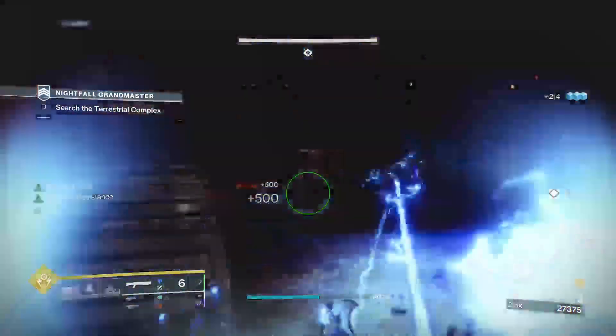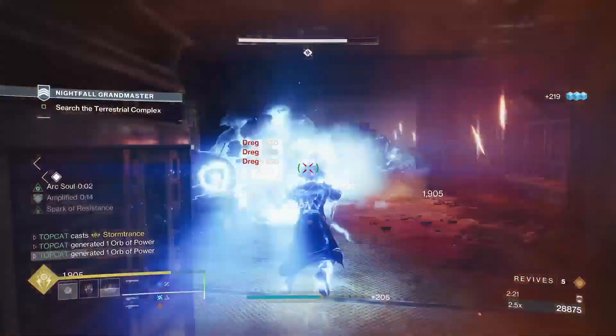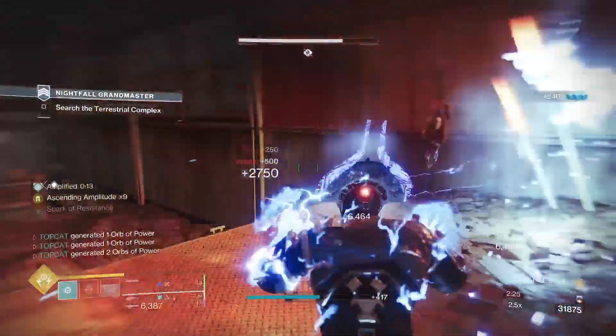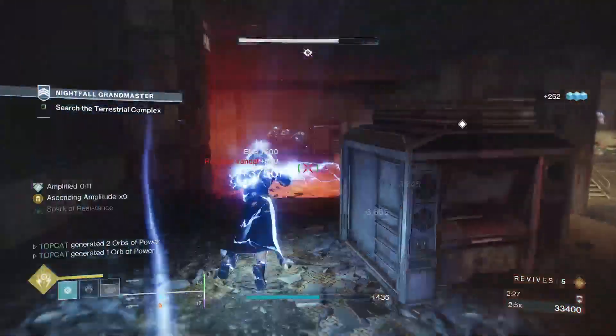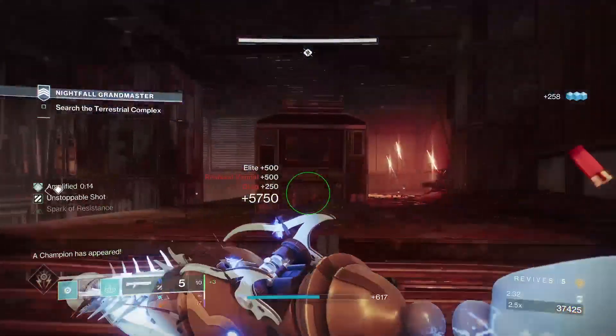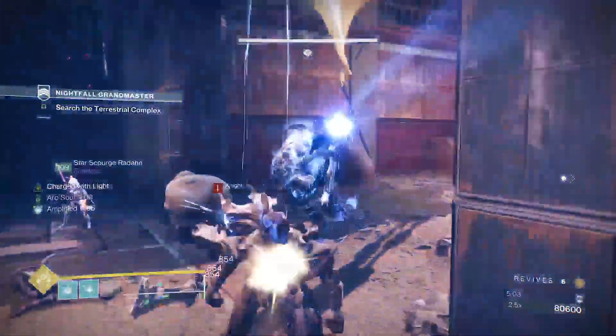It's some of the easiest ad clear you're going to find due to its chaining effects, and because we are regularly busting out our arc, you'll be generating orbs constantly, which goes a long way for your fellow guardians. In return, the more supers they use, the more supers you can use. It's kind of like a circle of life — however, a circle of death is probably a more apt description.